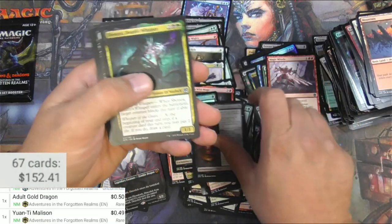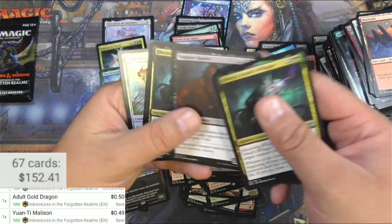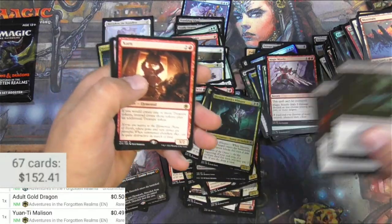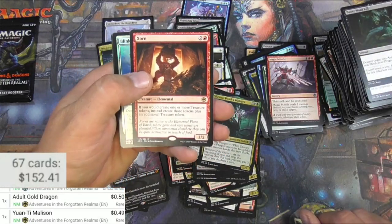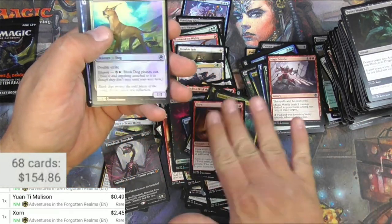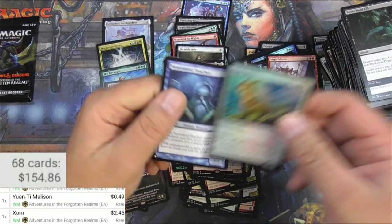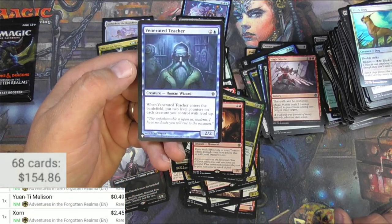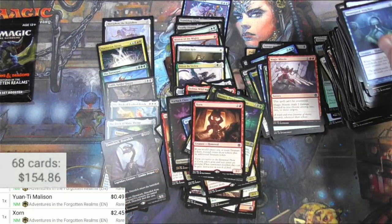Pull Out Class. Shestra — got two Shestras. Should I keep some for building around it? Sure, why not. Zorn — make some extra tokens, $2.45, not a bad deal. Venerated Teacher — puts two level counters on each creature you control with level up. Pretty narrow.